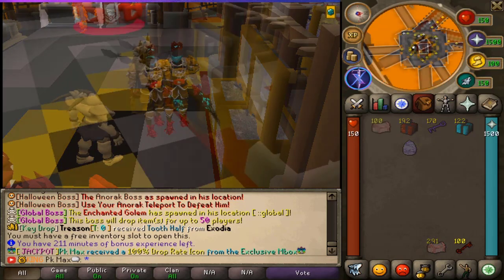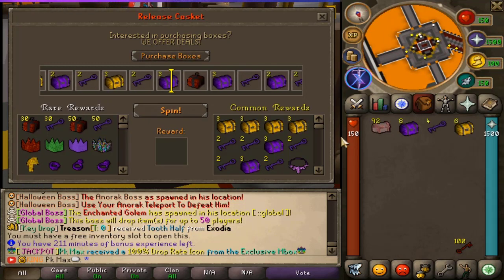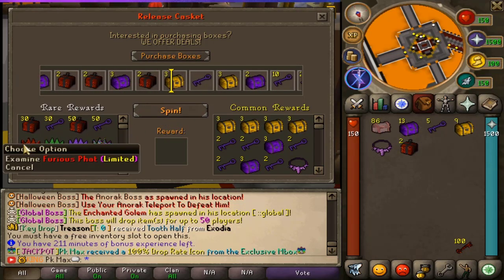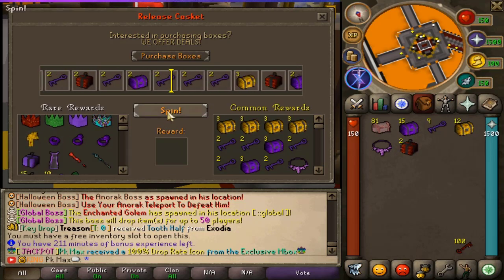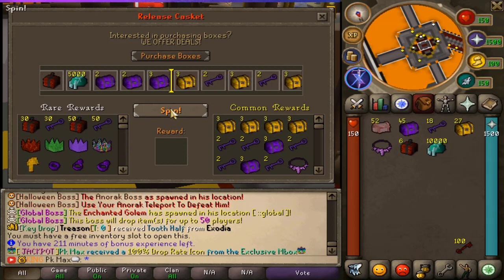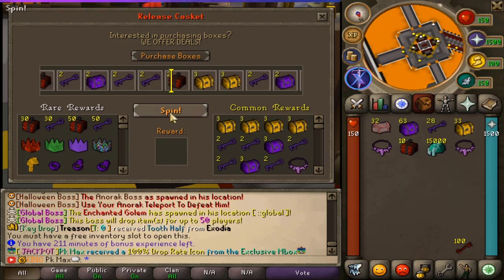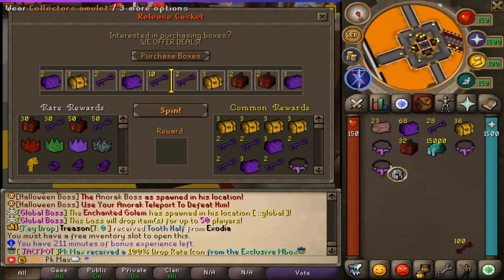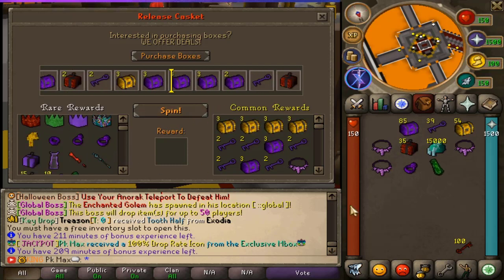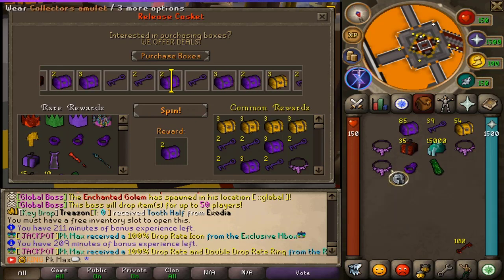Now opening the release caskets, which are limited right now. You can get owner boxes, different P heads, and rare limited items. We got two Collector's Amulets, which is common in this box — then we hit a 100% drop rate icon plus a double drop rate ring and a green donor cape. That is huge!